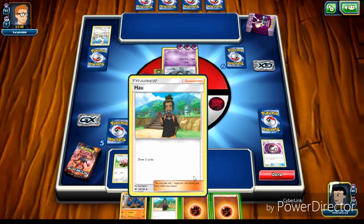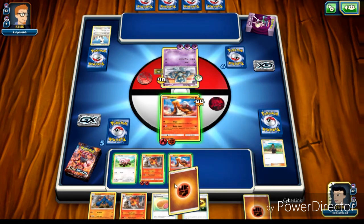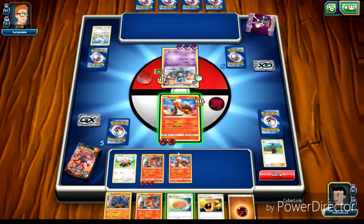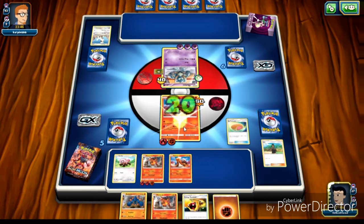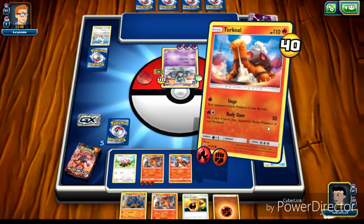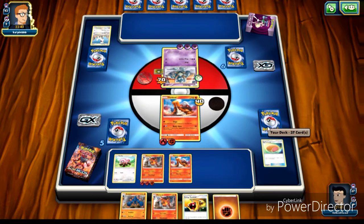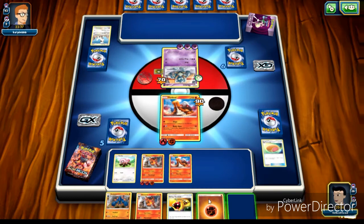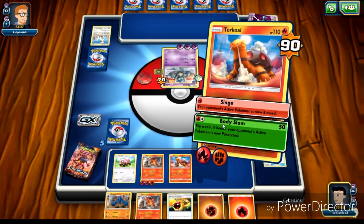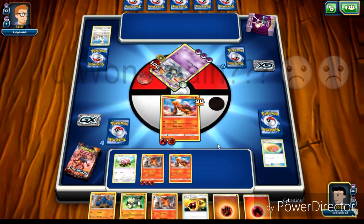Oh no. I'm going to attach an energy to Torkoal and I'm actually going to heal my poor turtle - 30 damage with my Salda. And I'm going to play Body Slam. Not enough for a knockout, but pretty close. He's not paralyzed either. It's going to be intense. I think that is it, ladies and gentlemen. Doesn't look like there's anything else he can do. I'm just going to go in for the knockout. Thank you for actually not conceding - that was very, very noble of you. And I knock it out for the win.